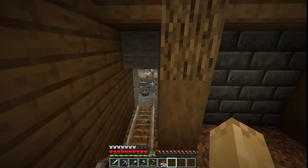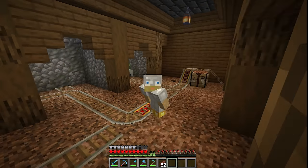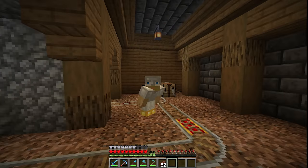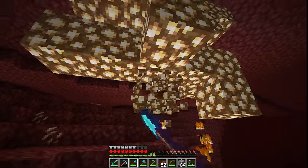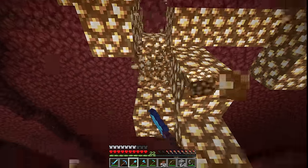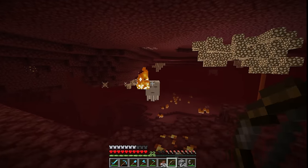I could get myself a librarian villager and start trading right now, but that's going to be really expensive. Instead I want to use the zombie right behind me to zombify a villager so I can get really cheap trades. In order to do that, we need to go into the nether — first to collect glowstone for redstone lamps, and also to find a blaze spawner so I can get blaze rods to craft a brewing stand and blaze powder.